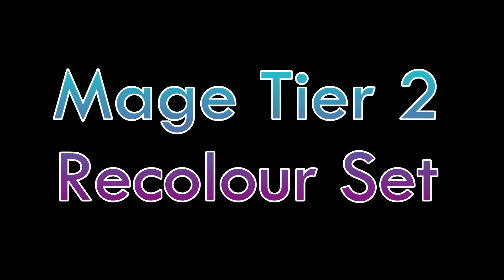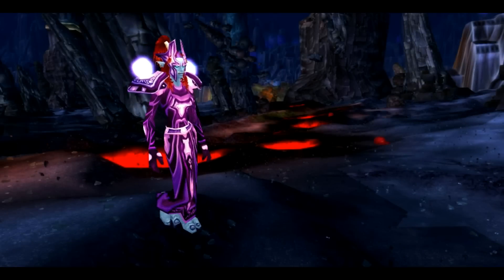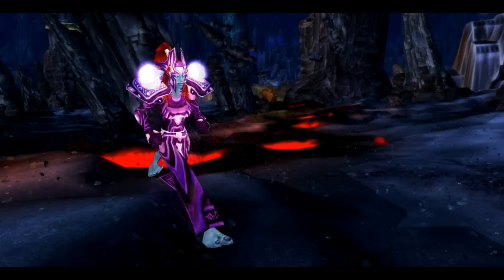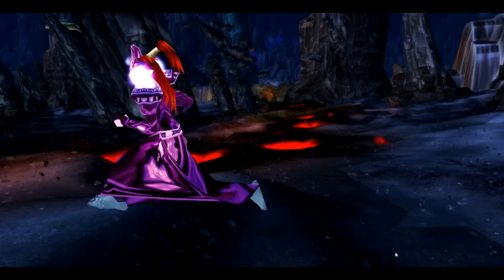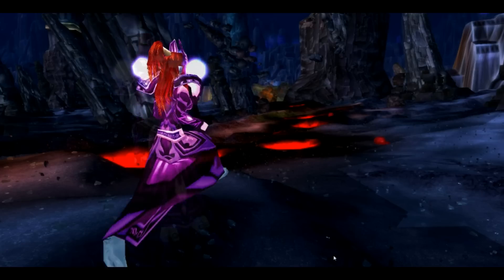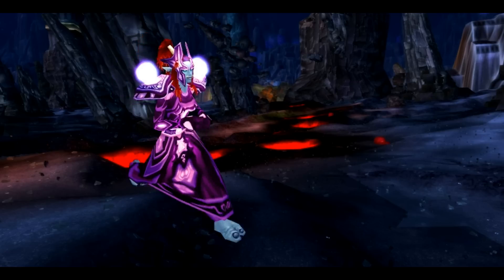Hey, welcome to my transmog guide. In this episode I'll be showing the tier 2 mage recolored set. All the pieces of this set can be obtained from heroic and normal versions of level 70 dungeons found in Outland, which means that most high level characters should be able to solo the dungeons and it's really pretty easy to get the sets.